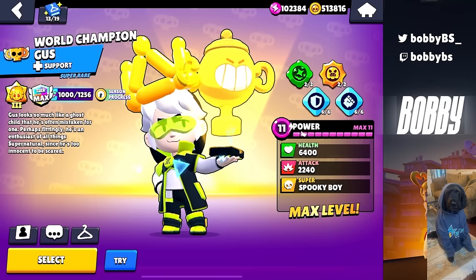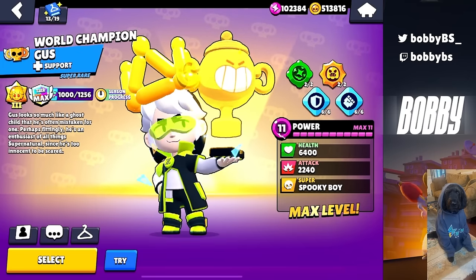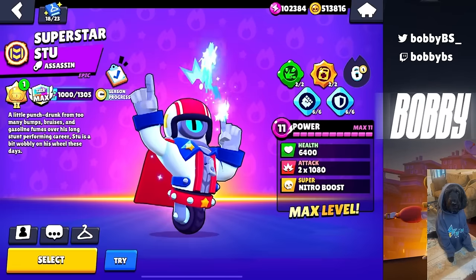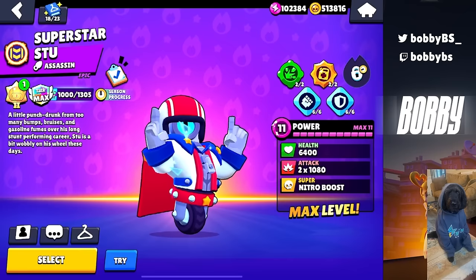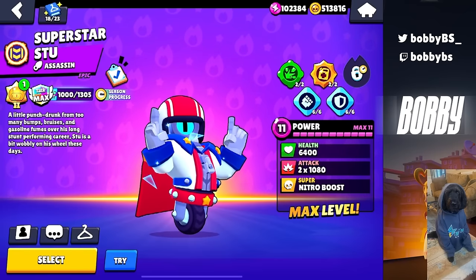I don't want to admit to this, but Zeta World Champion Gus also has a ton of Aura. And if you're playing Stu and you're playing anything but Superstar Stu, you should probably rethink your decision because this is by far and away the greatest Stu skin.